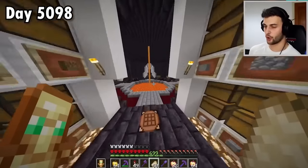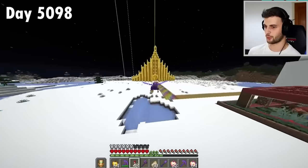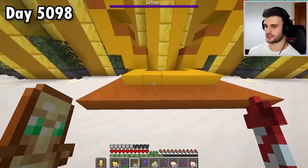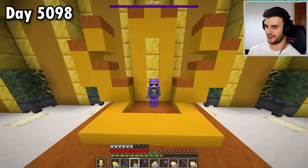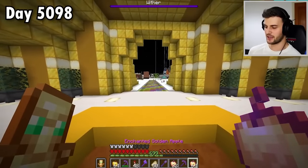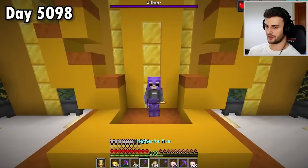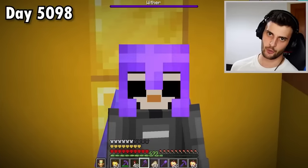I was also going to make a machine that automates this, but it can be done manually as well. So I'm just going to stand right here in my spot. All you have to do — and I better get this right — is if you eat a notch apple, and then straight away eat a golden apple. Nothing happens. It didn't work. Just kidding! Just kidding — it gives you absorption four, as you can see on the right. And watch what happens when that absorption runs out.